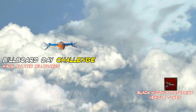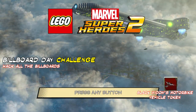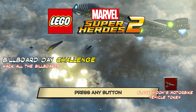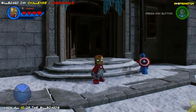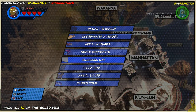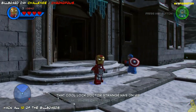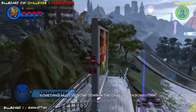Hey, what is up everyone, it's HTGBryan and we're back with the Billboard Day challenge for LEGO Marvel Superheroes 2. There are 10 billboards scattered throughout Chronopolis — you've probably seen them. It's going to be up to us to locate all 10 and then hack them by uploading one of our selfies. We'll show you how to do that and how to hack and upload images to all 10 billboards. We haven't got any of them yet, so we're going to fly around and show you where all 10 are.